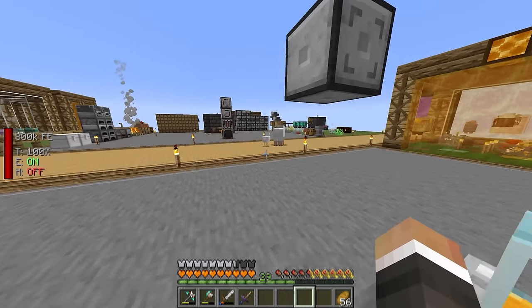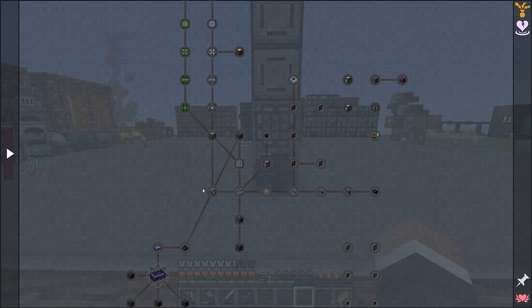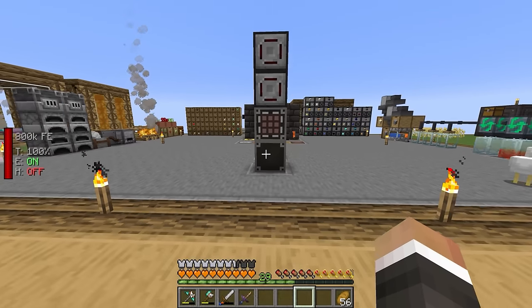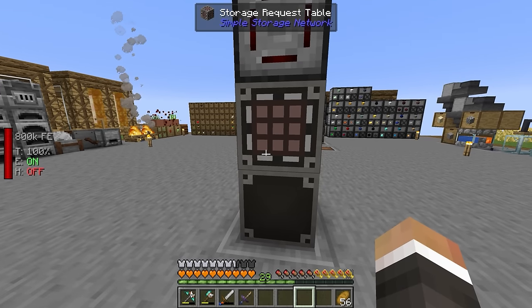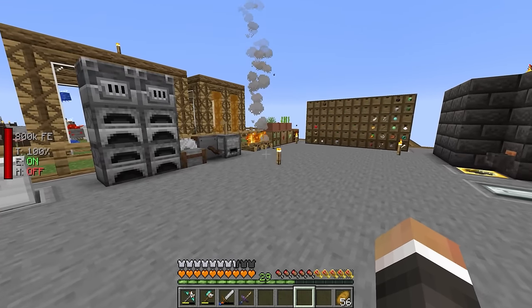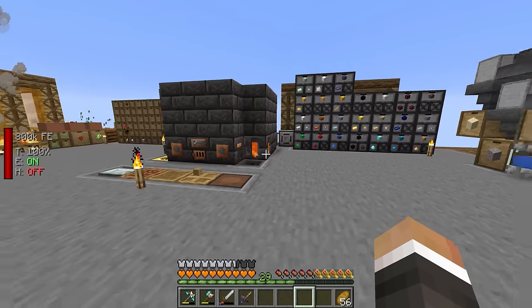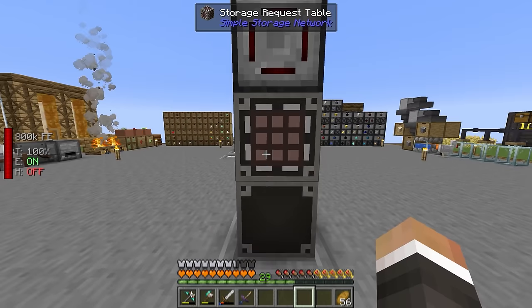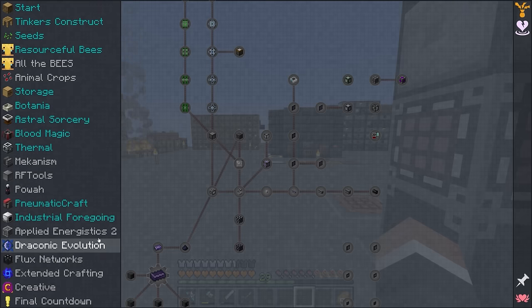Today that tier 3 altar is going to allow us to make the steel casing from Mekanism. The reason I want that isn't actually to get into Mekanism just yet - instead, my plan for today's stream is to get a basic Applied Energistics system up and running to replace the simple storage network. AE2 is more powerful, allowing us to import and export items easily, craft wirelessly, and most importantly auto-craft, which is going to be crucial for the end game of this pack.